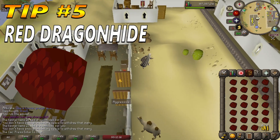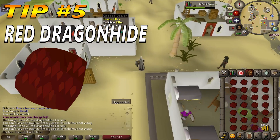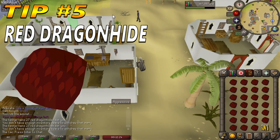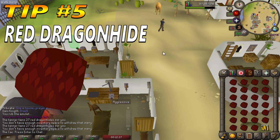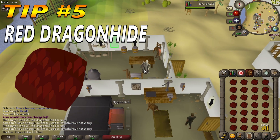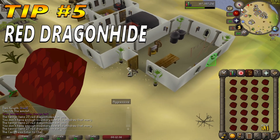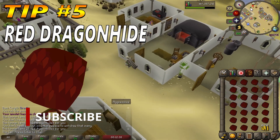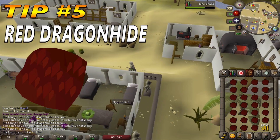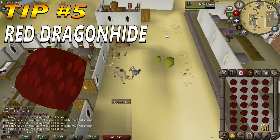Ellis in Al Kharid is the quickest tanner and there are no requirements to use him. Withdraw 27 Red Dragon Hides from the bank south of the tanner and 20 coins for each hide you want to tan. Run north into Ellis's building and right-click trade Ellis, tan them all, and run back to the bank. Each run takes approximately 25 seconds while running and 45 seconds while walking, averaging out to about 2,800 hides tanned per hour. A player can tan around 2,000 hides every hour without the use of energy or stamina potions. I hope these tips will help you to maintain your Old School RuneScape bond, and as always, have a nice day!